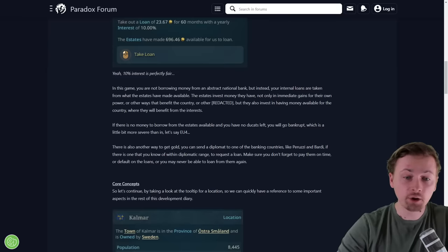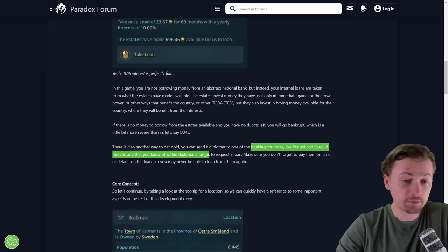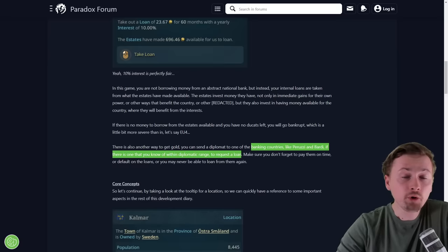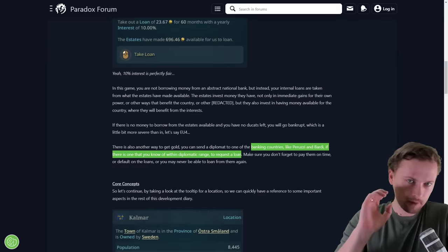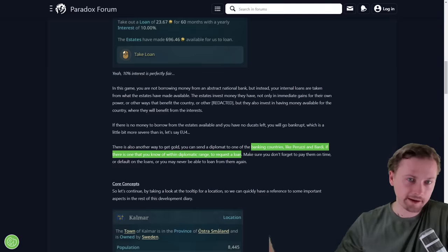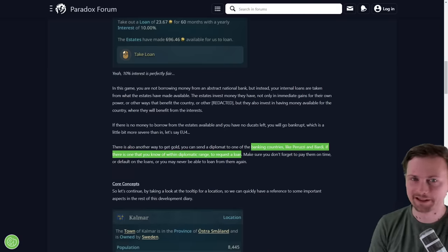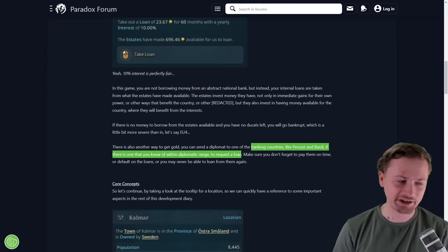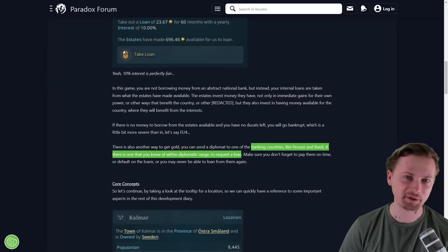Banking countries like Peruzzi or Bardi, if they are within your diplomatic range, will be able to give you a loan. But you have to be very cautious, because if you do not repay it, they'll never give you a loan again. In EU4 it was a bit different — a country would just get a casus belli on you, and usually it was too small to enforce repayment.